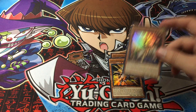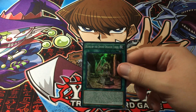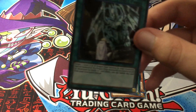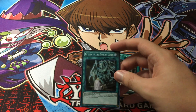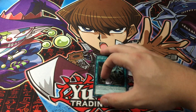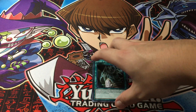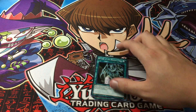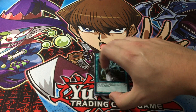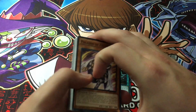Then we have Dragon Knight of Creation, Ruins of the Divine Dragon Lords — that's pretty cool. And then probably the best card in the deck, Return of the Dragon Lords. This card is worth basically the same price as the whole structure deck. It's great in Blue Eyes and Red Eyes decks and it offers a lot of support and help for dragon decks in general. Very happy to have that card. And now we have the commons.